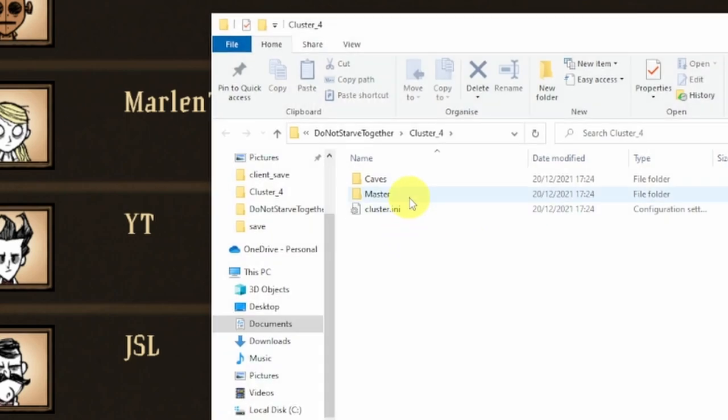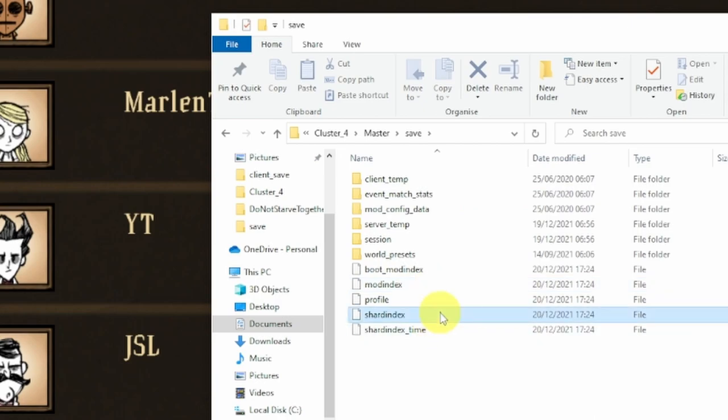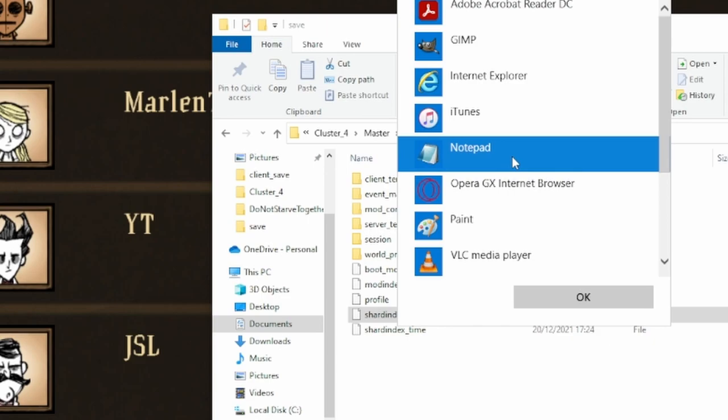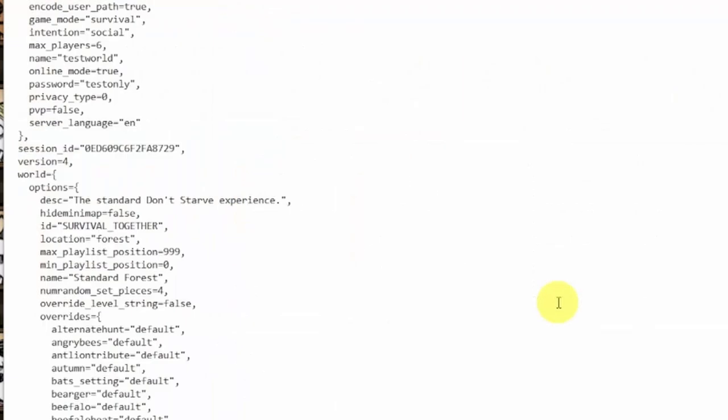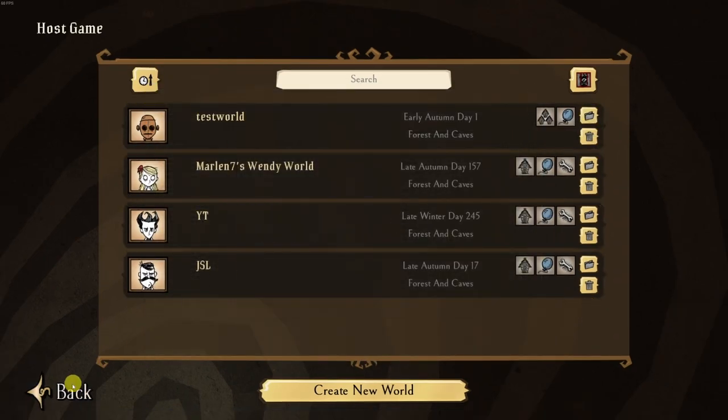Next, you want to open up the Master folder, then the Save folder, click on Shared Index, then right-click, Open With, select Notepad, and click OK. Now you can see a list of your server settings for this save. If you're looking for the setting called Online Mode, here it is. You want to change the word true to false, then click File and Save, close the file, close the folder, and then close and restart Don't Starve Together.